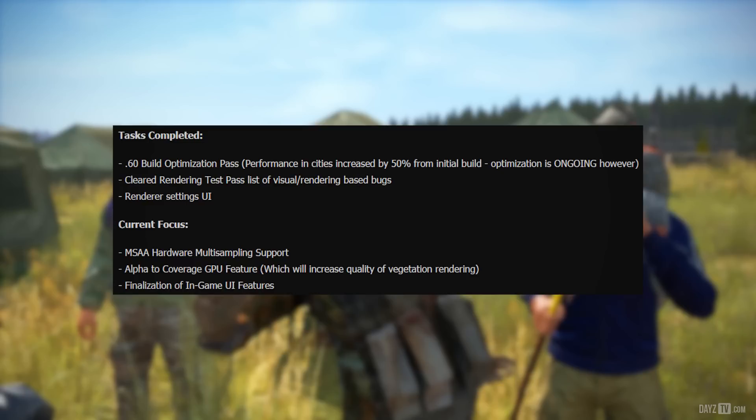Current focus includes MSAA — multi-sample anti-aliasing hardware multi-sampling support — and the alpha to coverage GPU feature, which will increase the quality of vegetation rendering, along with finalization of in-game UI features.